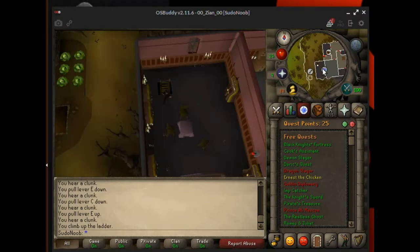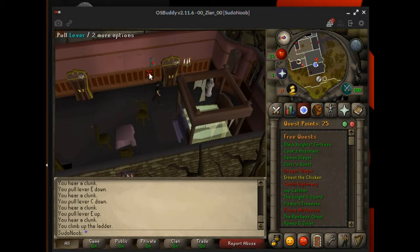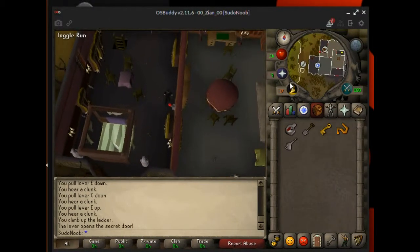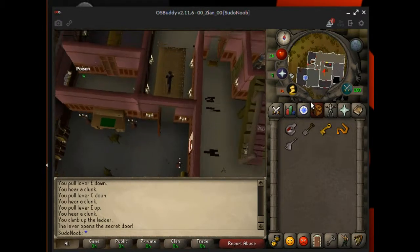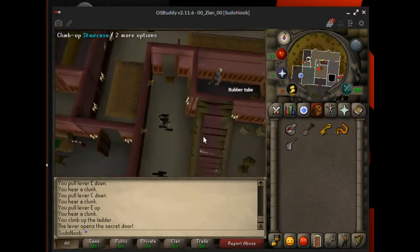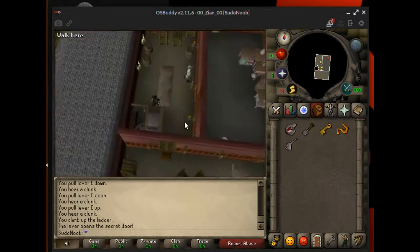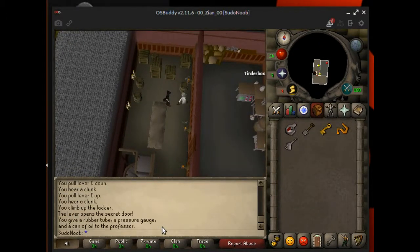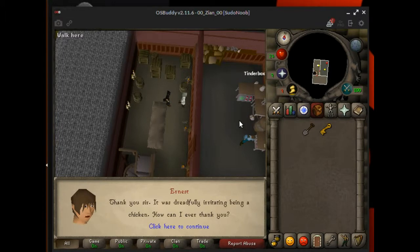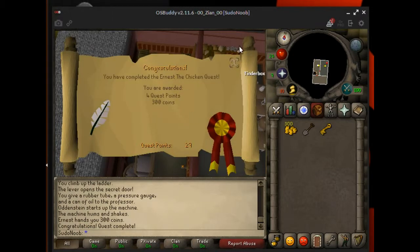Now you need to go talk to the doctor again. To get back out of this area, pull the lever on the wall and it will auto walk you through. Go back over to the staircase to get up to the doctor, climb up it, and speak to the doctor. He automatically takes the parts, transforms Ernest back, and the quest is complete.